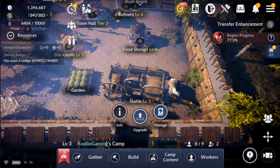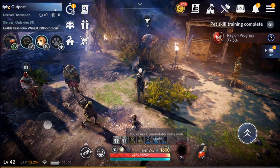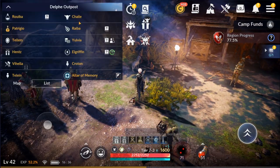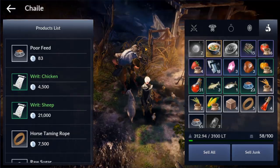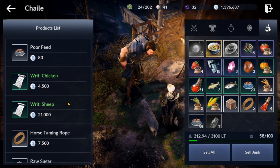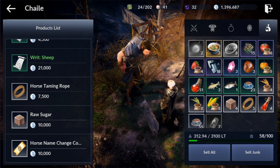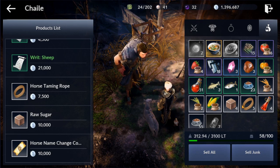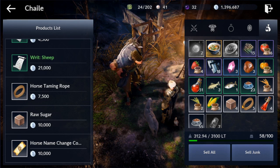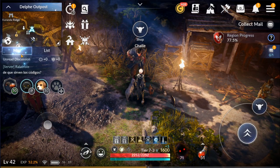In order to capture a horse, you need to be in a main town and talk to the pet tamer or pet outpost person. Click on your map in the top left, expand it, and look for the person that has a cow head icon next to their name. Click on that and your character will auto-move to them, then you can open up their pet shop. The pet shop will give you a variety of different things you need for capturing a horse. The two main things you need are a horse taming rope and some raw sugar. I already have a couple of these, so we're going to use those. I do recommend trying to capture as many horses as you can early on.